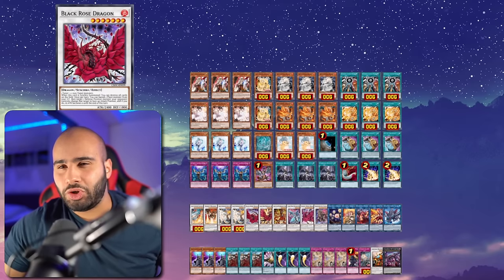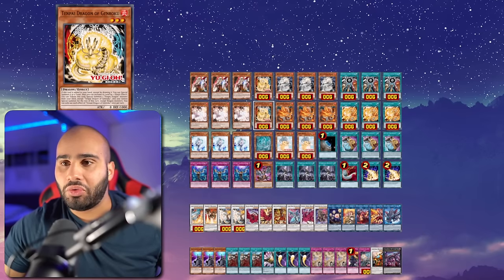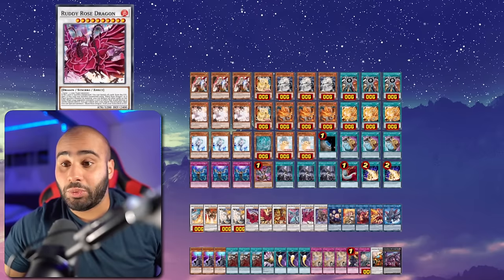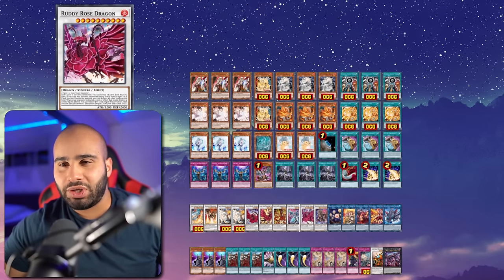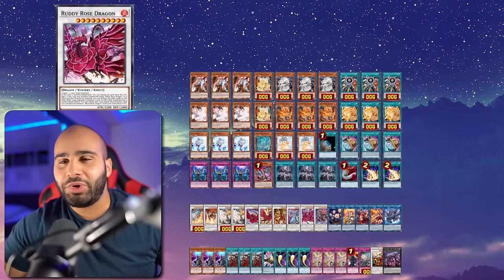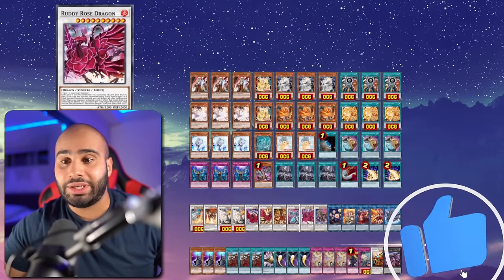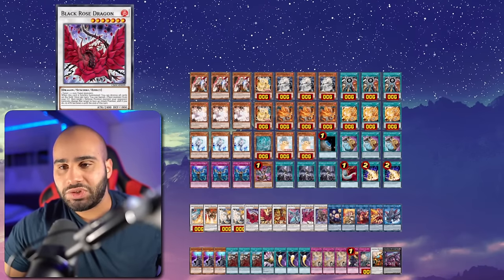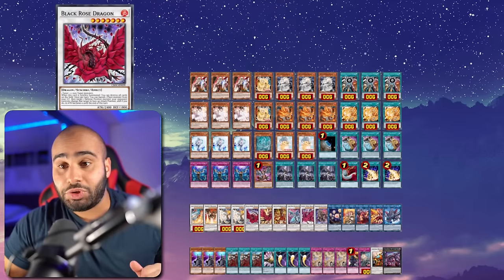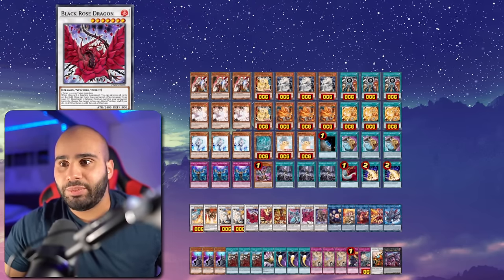Black Rose Dragon - you can either quick sync into this card on your opponent's battle phase using Zongdora plus Bidora, Genroku, or Fedora, or you can summon this card off of Ruddy Rose Dragon. Ruddy Rose is kind of like a weird crossover between Black Rose and Stardust Dragon - when your opponent activates a card or effect that would destroy a card, you negate the activation, then special summon Black Rose from your extra deck or grave. That Black Rose's pop effect is only on synchro summon and misses timing - make sure you summon it in Chainlink 1.